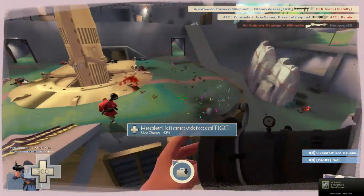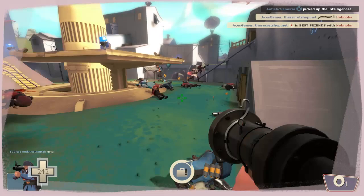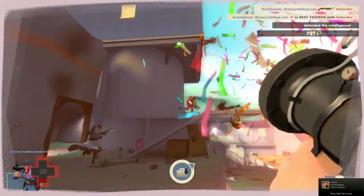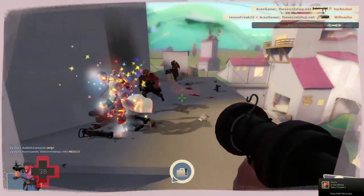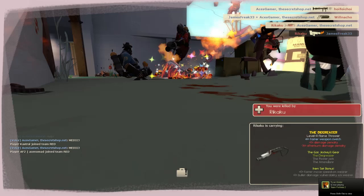The official stats on the Beggar's Bazooka are: hold down fire to load up three rockets, release fire to unleash the barrage. That means there are zero rockets loaded by default, so you always have to load them up before firing. Plus three degrees random projectile deviation. Overloading the chamber will cause a misfire, and you cannot collect ammo from dispensers.